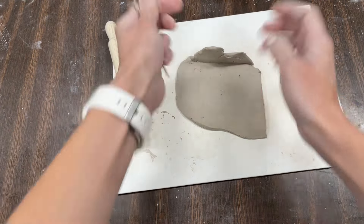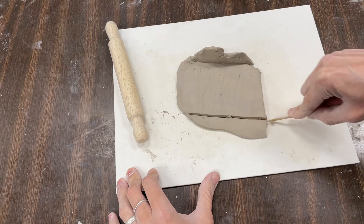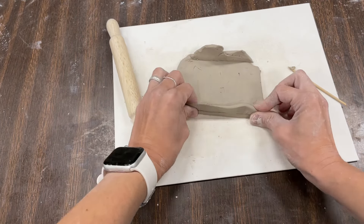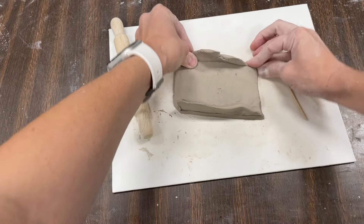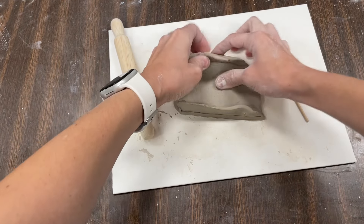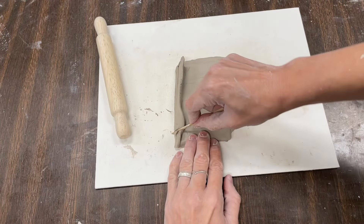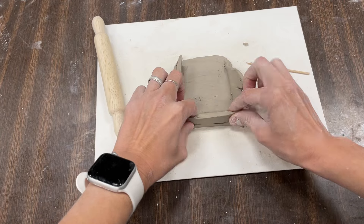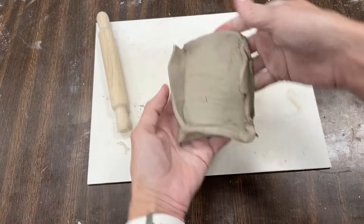Go ahead and try to cut your clay, class — see what you can use this tool for. I'm making a wall; I'm building my clay up. This is called slab building. Look, I'm making a little shelf!